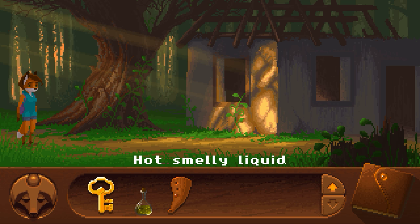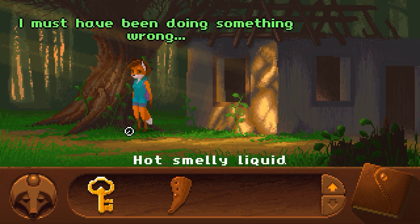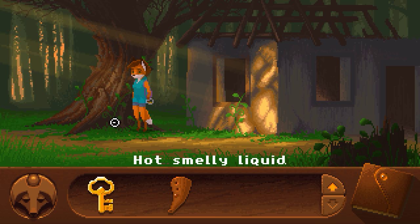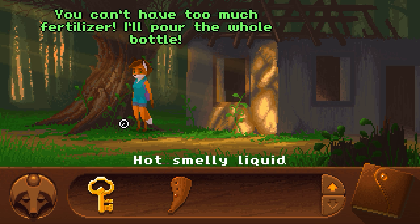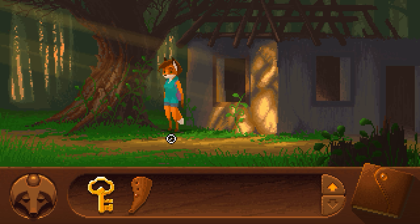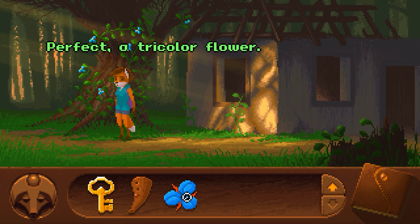I'm going to use this potion on this plant. Keep going until we use all of it. Now we've got our tricolor.